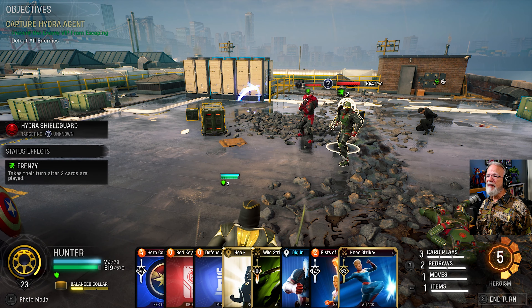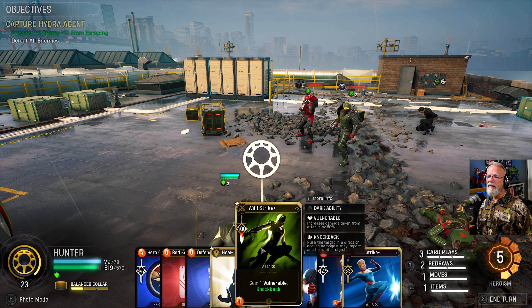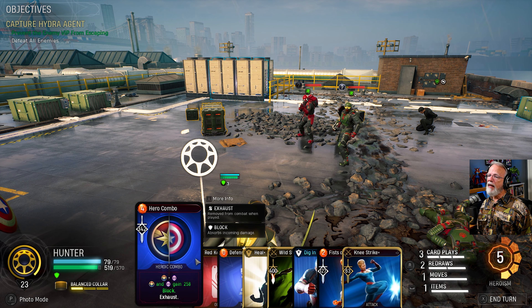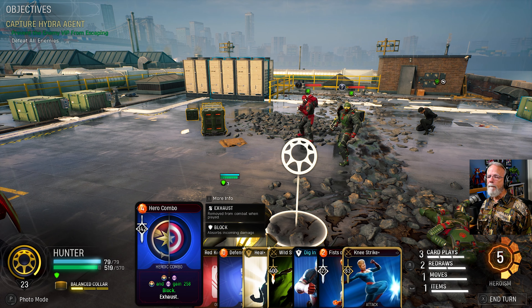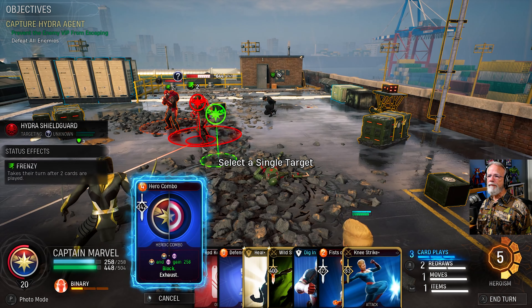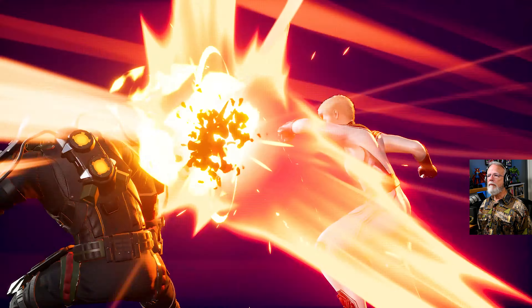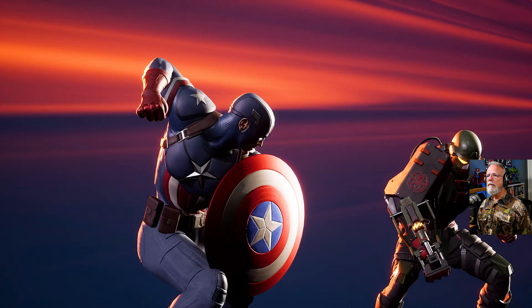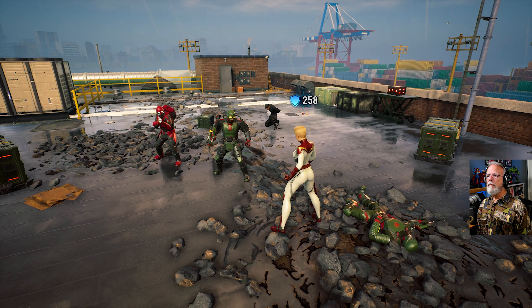Both of these guys have Frenzy, which really sucks. Here's what I'm thinking — we can kill him in two shots. Actually he has more health, so maybe I should take him out, because I can do 742 with these two. It kind of makes sense. Let's do it. They're going down.